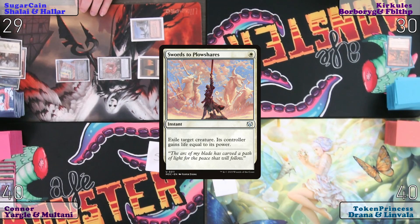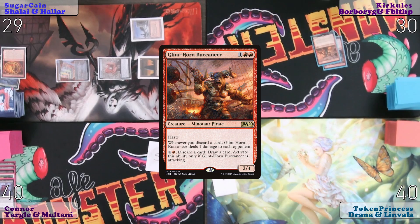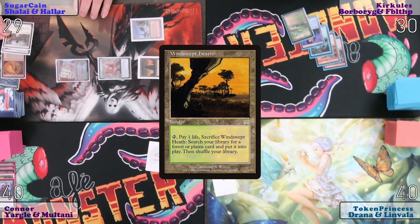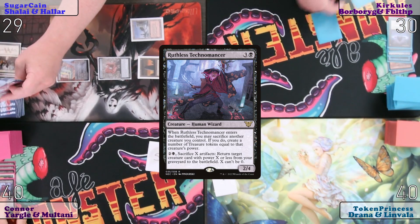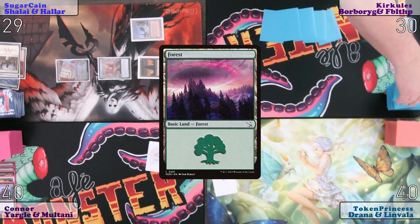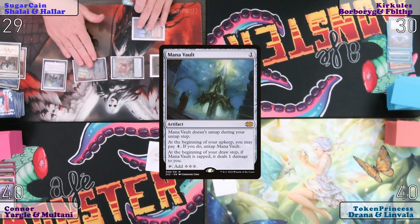Surge of Salvation and Swords to Plowshares are going in. I'm discarding Underworld Breach, Glenhorn Buccaneer, Mystical Tutor, Fiery Islet, Lotus Petal, and Windswept Heath. Ha, how's that — now I know my opening hand. What are you discarding over there? Ruthless Technomancer, Command of War Helves. With my one floating colorless I have left, I will play a Mana Vault and pass the turn.